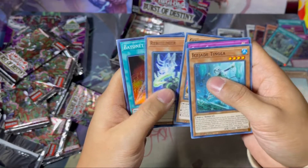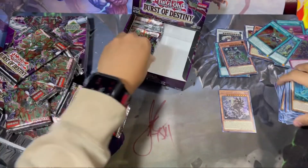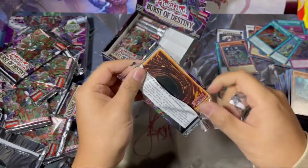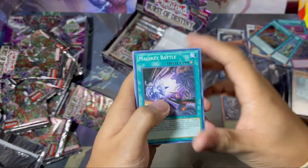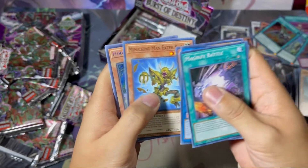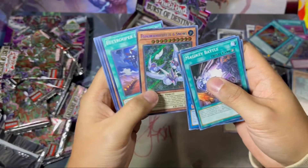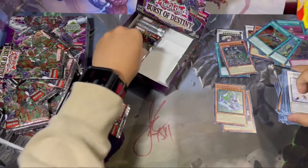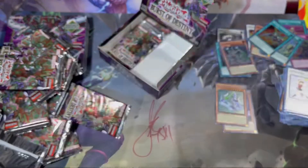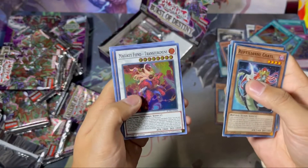Rebuild, Bayonet Punisher — sick, pretty good. Some Drytron stuff. This one has to be the secret. Magic Key Battle, Abyss Keeper, Penguin Squire, Mimicking Man-Eater Bug, Flow Undereeze — Snowl for the secret! Snowl, that's cool, I do like the art on those. So there's the two secrets and Cupid Fish for this box, pretty chill.